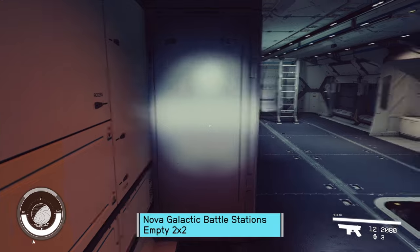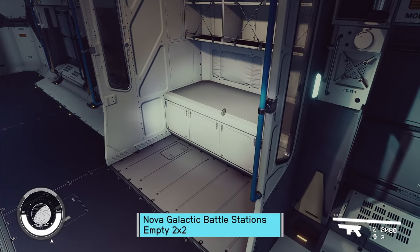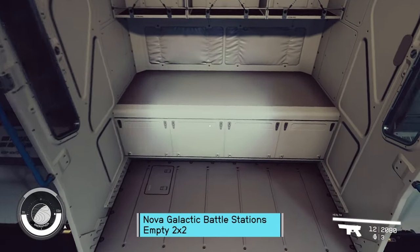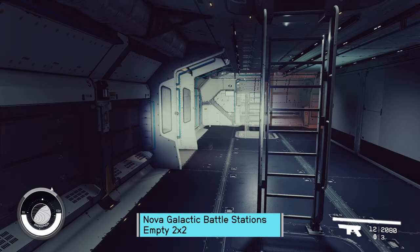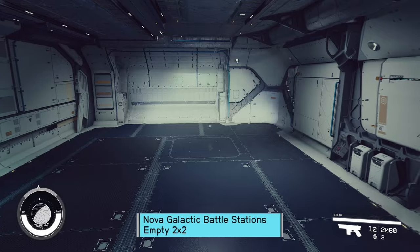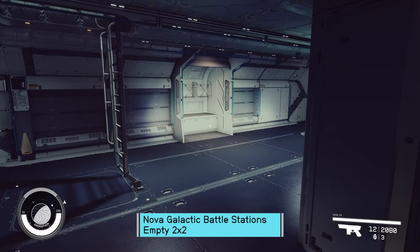Now Nova Battle Stations. This is going to be compartmentalized, and — whoa, what was that? Some weird artifacting going on. No actual bed, but you could put a sleeping bag on that and make it work. Weird choice for battle stations. I'm trying to remember the full battle stations to see if there was a bed — I don't remember there being one. Maybe that space was meant as a desk or something.